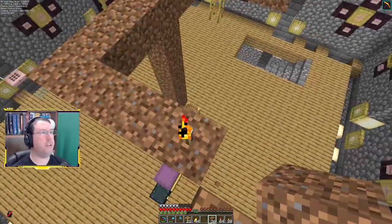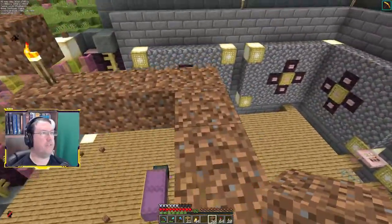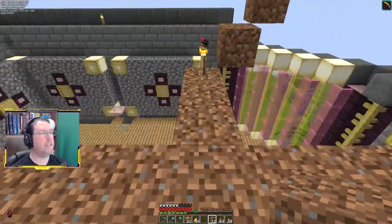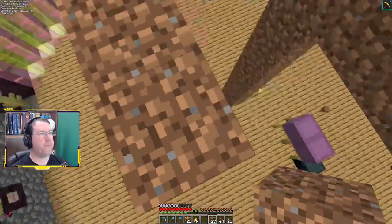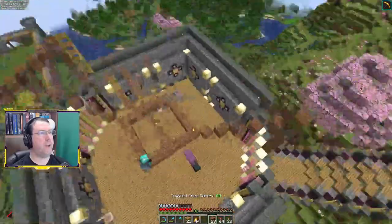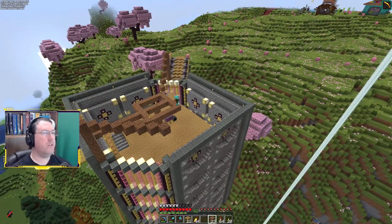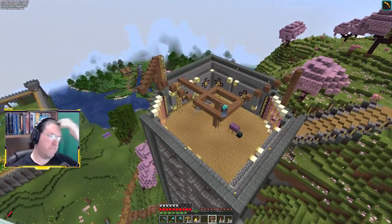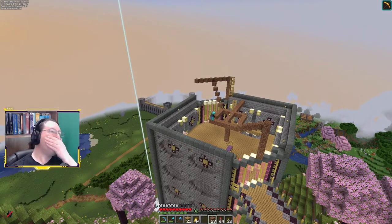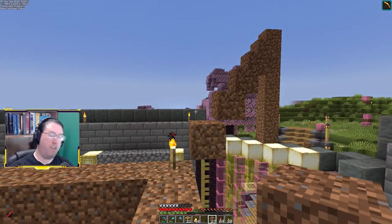That brings us down to here — seven across and one, two, three, four, five, six, seven. This should form a nice square. So that's going to go like that. If this angles down that way, I could just run this straight across. I don't know — I'm just trying to figure out the shape here, and it's hard to visualize and hard to explain.